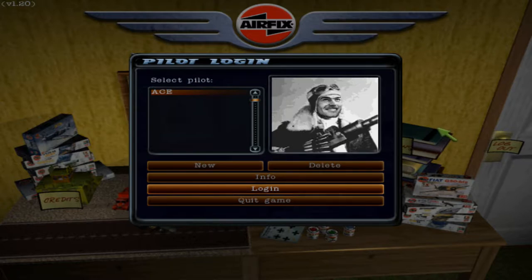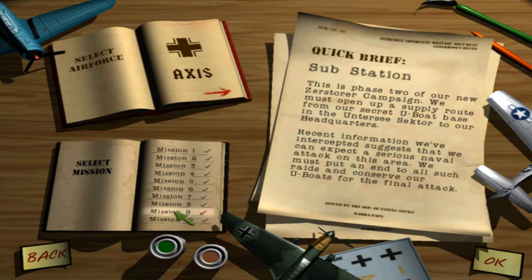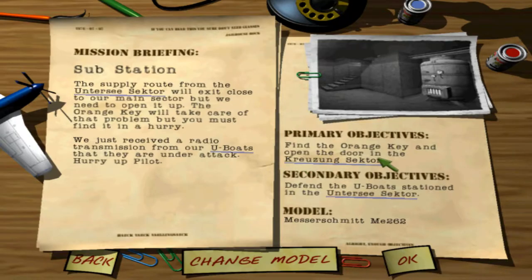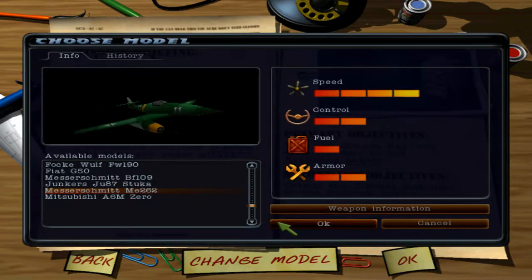Hello everyone, Ace here, and today we are back with my let's play of the Axis campaign for Airfix Dogfighter. Last video we ended up covering mission 8, which means this video will be mission 9, Substation. Our objective is to pick up the orange key and then go into the basement and defend a small flotilla of submarines there. The aircraft we will be using in this mission is the Messerschmitt ME-262.